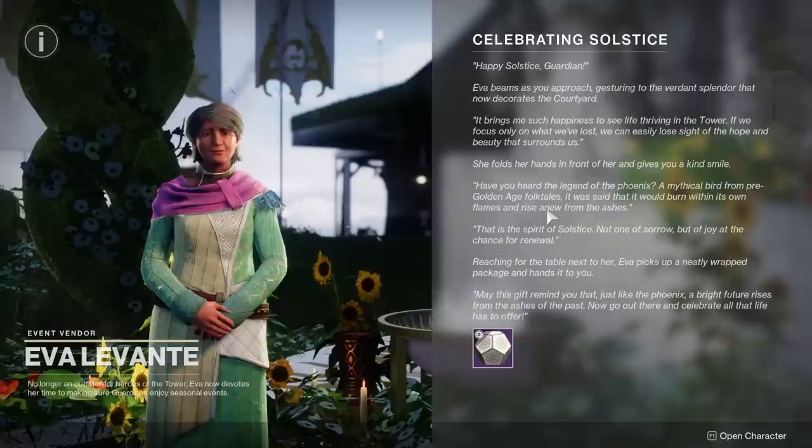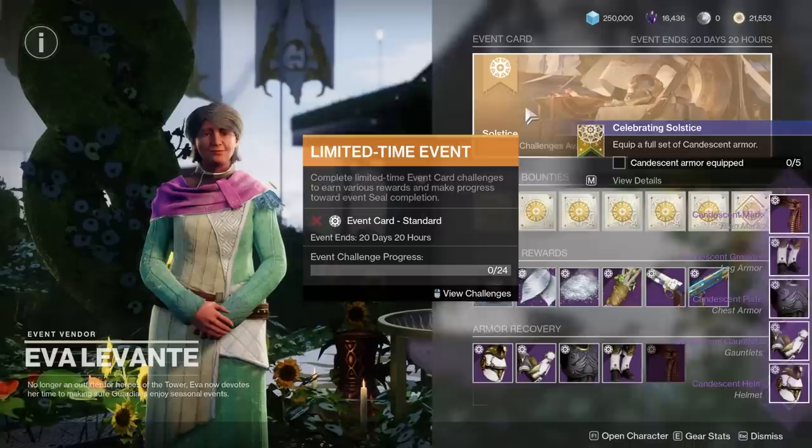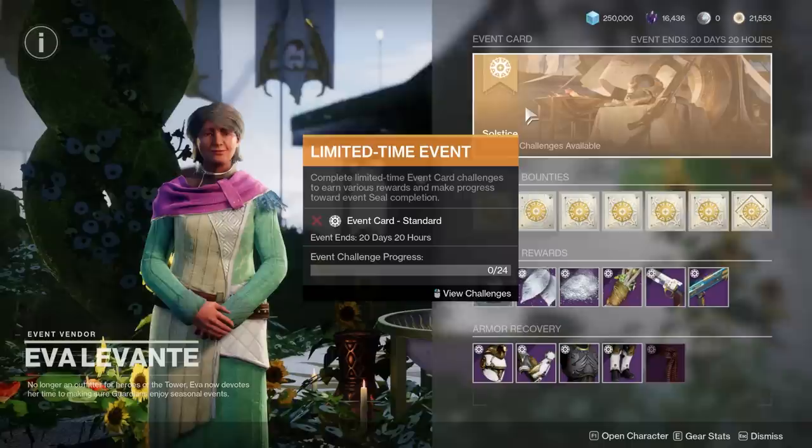Solstice is back for 2022 with a bit of a shakeup this time around — the process of upgrading your gear is done a little bit differently. Solstice is a great time to farm for high stat armor with very specific stats, so for those who don't have access to end game content, you'll be able to get a high stat roll piece of armor in about 30 minutes, with the ability to choose 20 of one stat and 10 of another at a minimum.